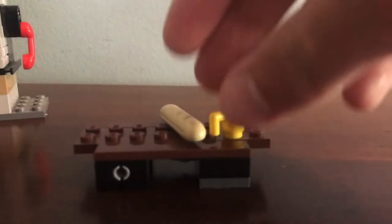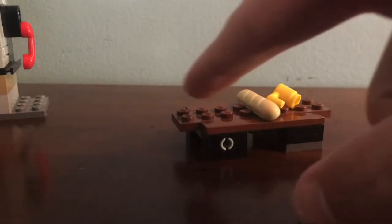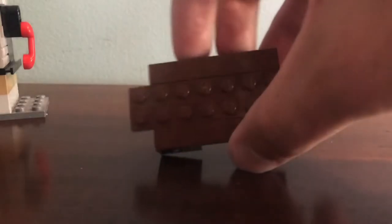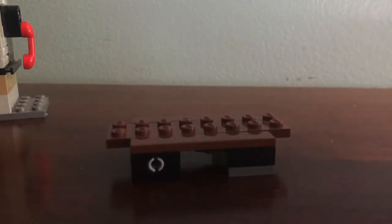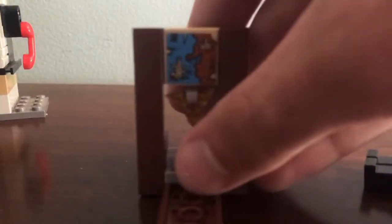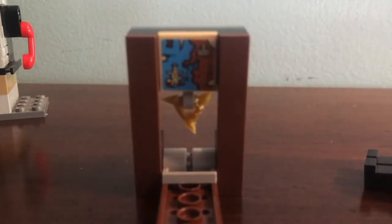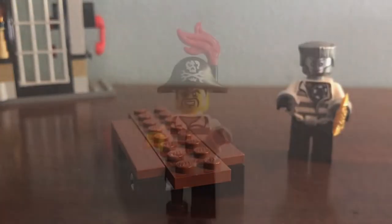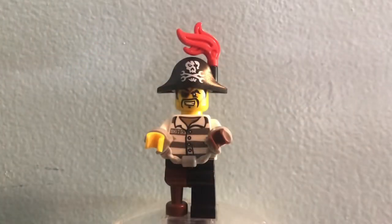Now let's take a look at the little table. There's a cup and a baguette, and you push down and they go flying. There's also a cool feature where you can put Zane down lying down when the Mechanic attacks him, and when you open it up on the inside you can see a map to Tiger Widdle Island as well as the Cryptarium prison. There's also an extra shuriken since you get two in the set.